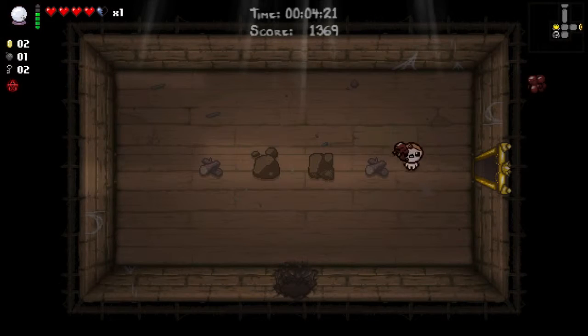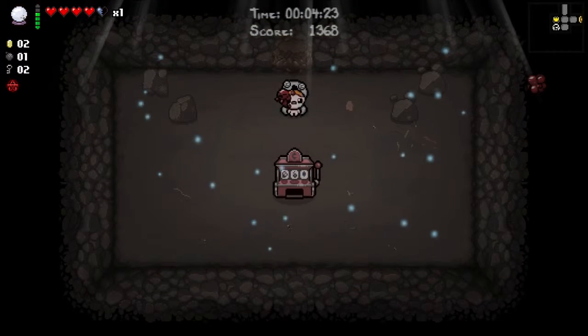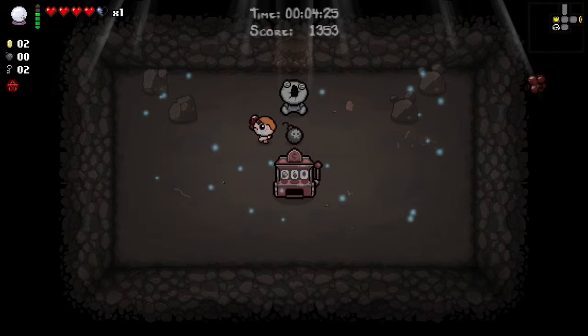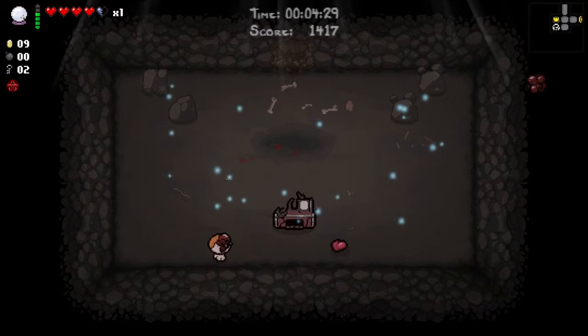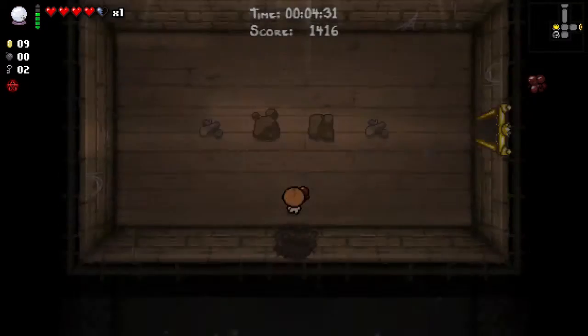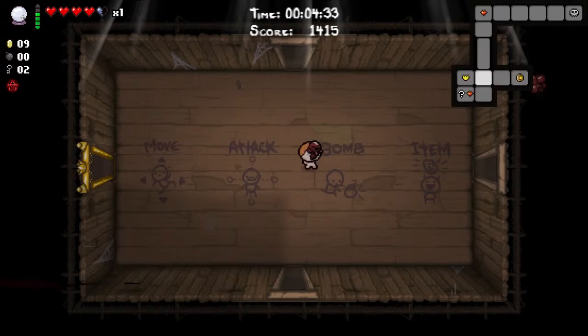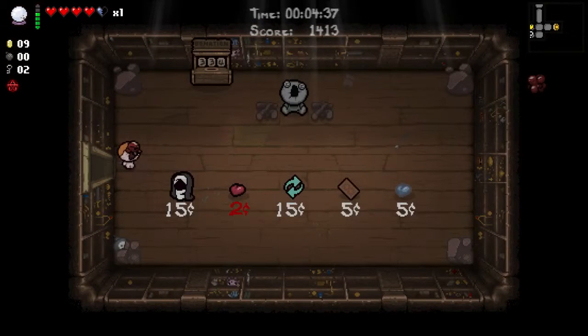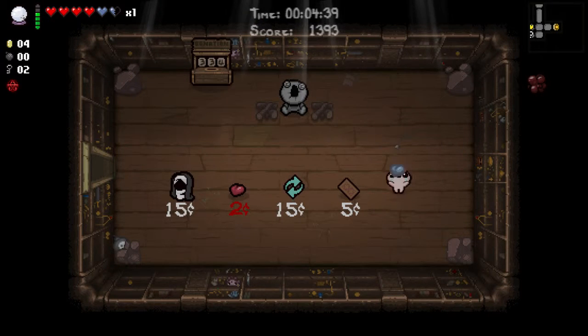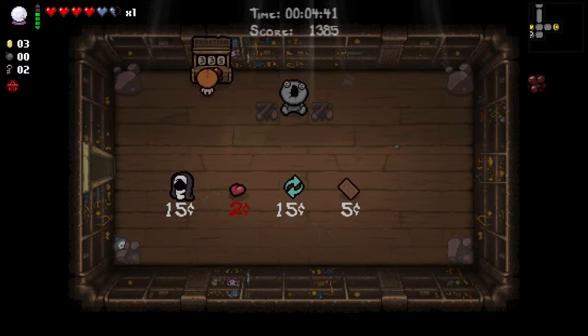Let's go here and bomb that. Can I bomb both of those? Yes. So that is some coins for me — nine coins. I could buy the Soul Heart. Maybe I should buy the Soul Heart — yeah, let's buy the Soul Heart to make sure we get a double deal next level. There we go. And we'll dump the rest here.